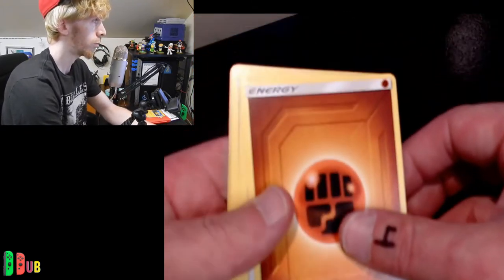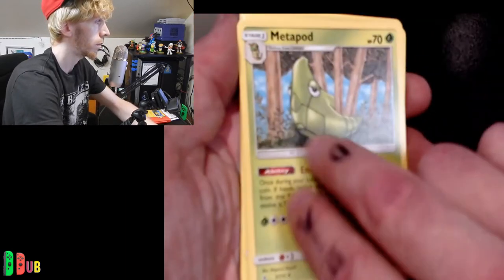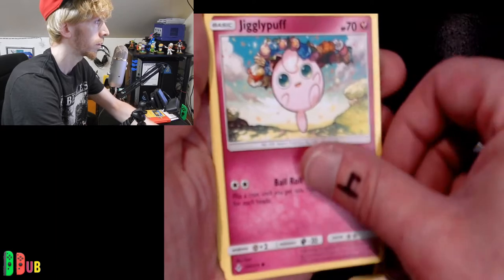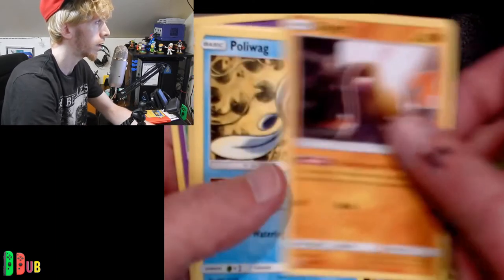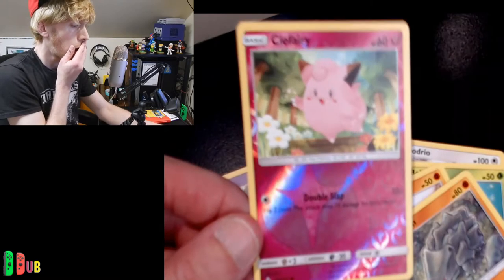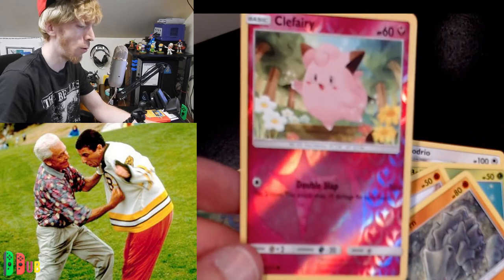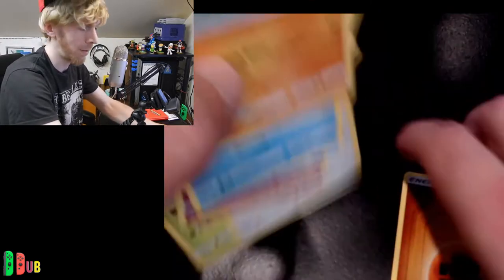All right, go ahead and flip it over. So we've got an Energy. We've got Dodrio. We've got Metapod. We've got a Fearow. We've got a Jigglypuff. We've got a Bellsprout. We've got a Poliwag. We've got a Rhyhorn. What? We got Clefairy? There's no way. No way. Why is this happening? Can't keep doing this to me. Guys, this is insane.